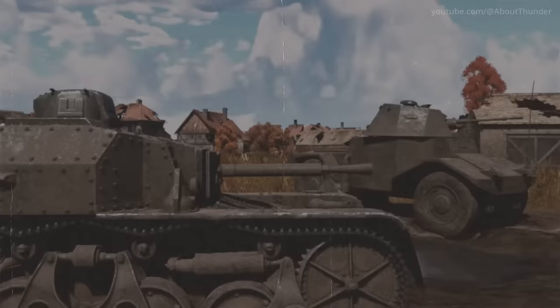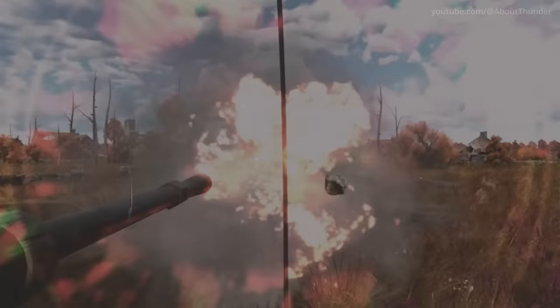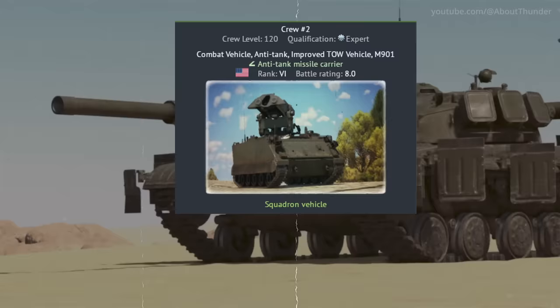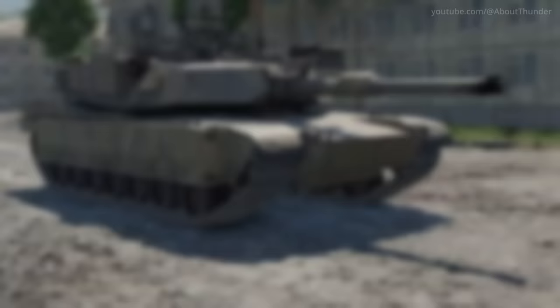You may have never noticed this small detail about stat card images — they actually have different filters applied to them based on the era that the vehicle was produced in. If a vehicle was around during the time of black and white cameras, they have a black and white filter and some film grain applied. We then see a transition to color film and then over to digital for the most modern vehicles. They even change the border style too, with rounded edges representing film and squared off edges for digital.